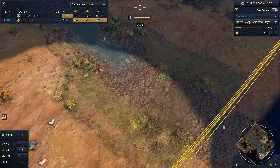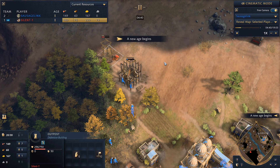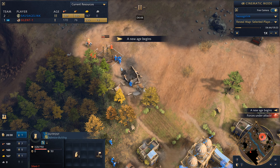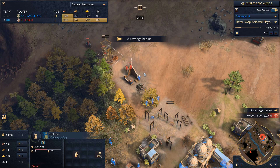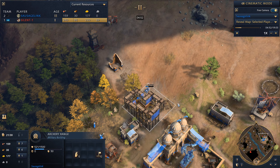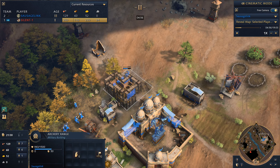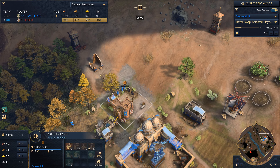The map is Mongolian Heights — that new version I really enjoy, with lots of ways to cross the river. Now we're seeing his outpost. I'm thinking of using my villagers to stab down his, but here come the spearmen. I kind of anticipated that, so I canceled my outpost. We're just gonna spend our wood on an archery range. It's important to get an archery range down when facing a tower rush like this.